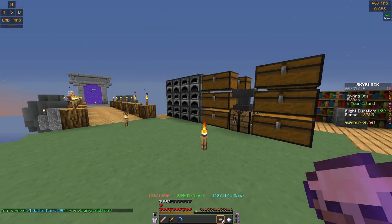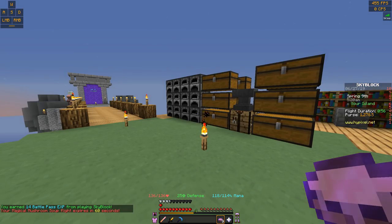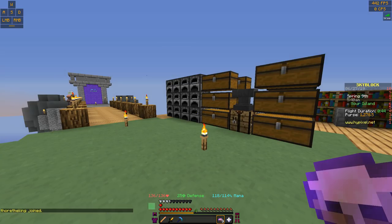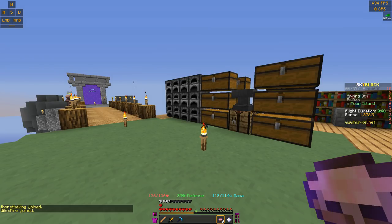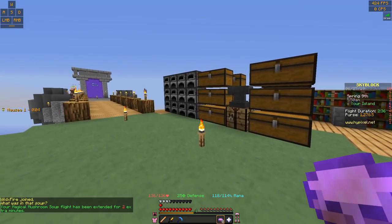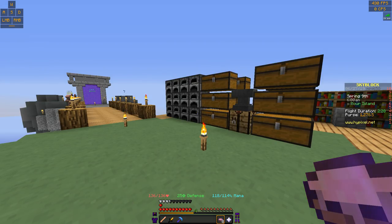If you look on the left of my screen there, you can see that my flight duration is currently 56 seconds, and that'll count down and tell you when it's about to run out. It also tells you it will expire in 60 seconds. But when you use another one, it actually stacks — if you look on the left of the screen and I use another one, it just added two minutes to my timer, which is cool. So you can just get a bunch of them and stack them all up. Maybe you're working on your island, just stack a bunch up and you're good for a while.